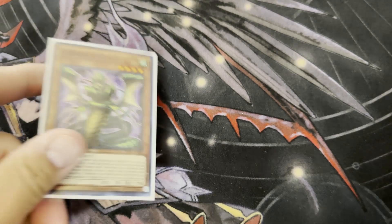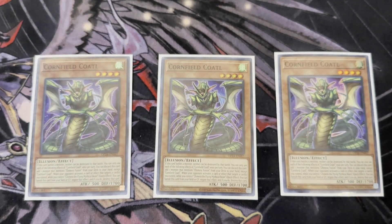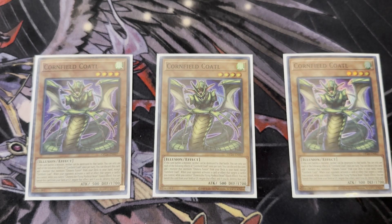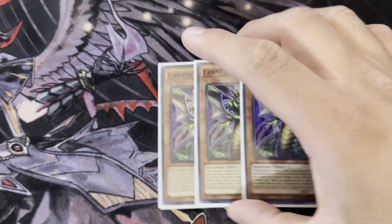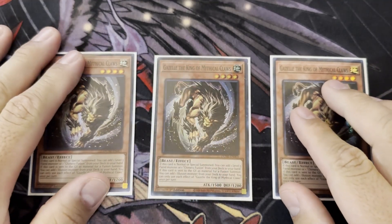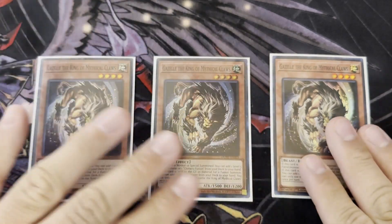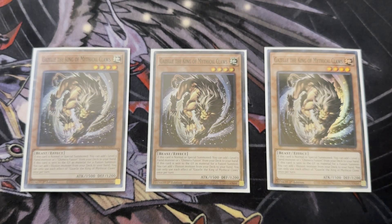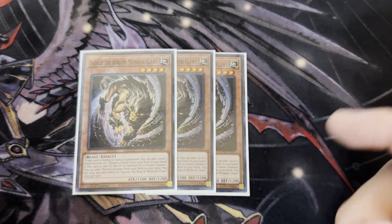I play three copies of Cornfield Total — still an amazing searcher. I could see playing two if you want more board breakers or hand traps, but it has great targeting and searches for the strategy. We play three copies of Gazelle the King of Mythical Claws — a phenomenal card that searches Burflament or Chimera Fusion. The great thing is these monsters — Cornfield Total, Mirror Sword Knight, and Nightmare Apprentice — don't lock you into fusions, so you can do all your combos and go into extra deck monsters before your fusion monsters.